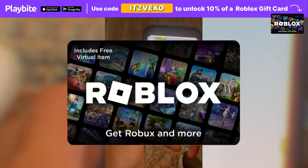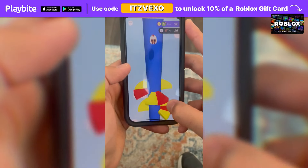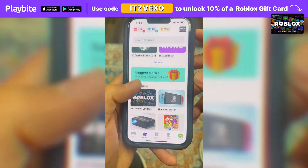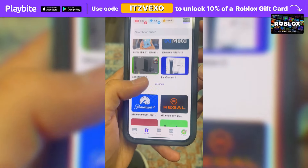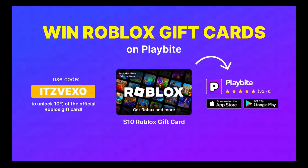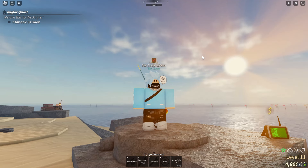If you ever need free Robux, download the app called Playbuy. It's like an arcade on your phone — you can play fun games and win prizes for playing those games, such as the official Roblox gift card or any gift card of your choice. Download Playbuy, the link will be in the description of the video. Use the code 'edvexel' to unlock 10% off a Roblox gift card.